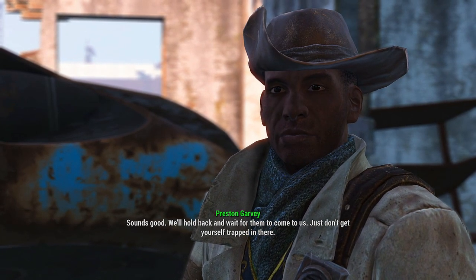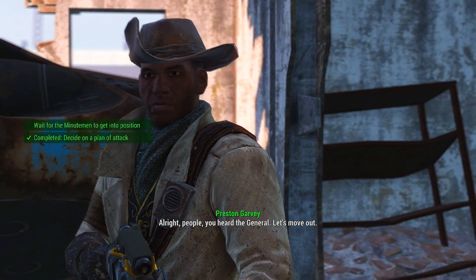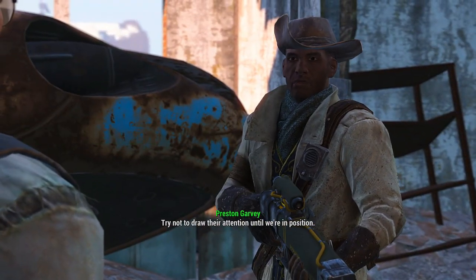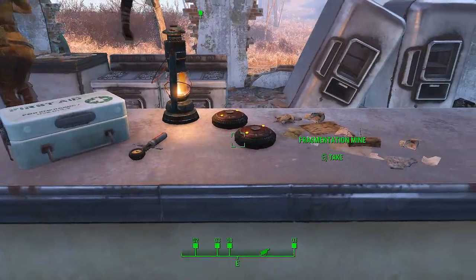Preston commands: 'All right people, you heard the general. Let's move out. Try not to draw their attention until we're in position.' So now you take this time to set up your mines.